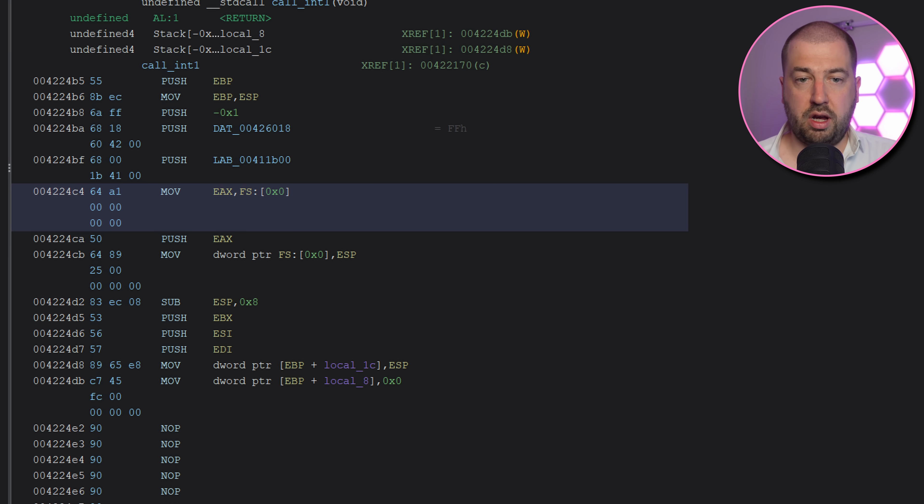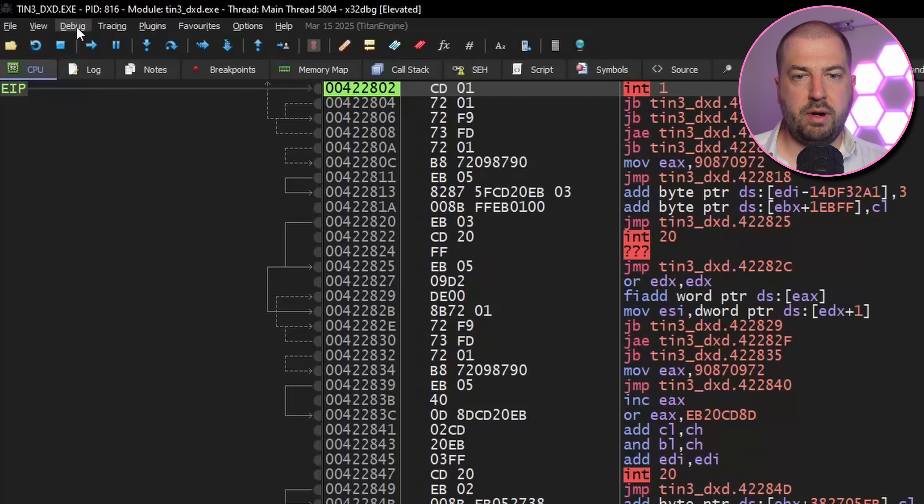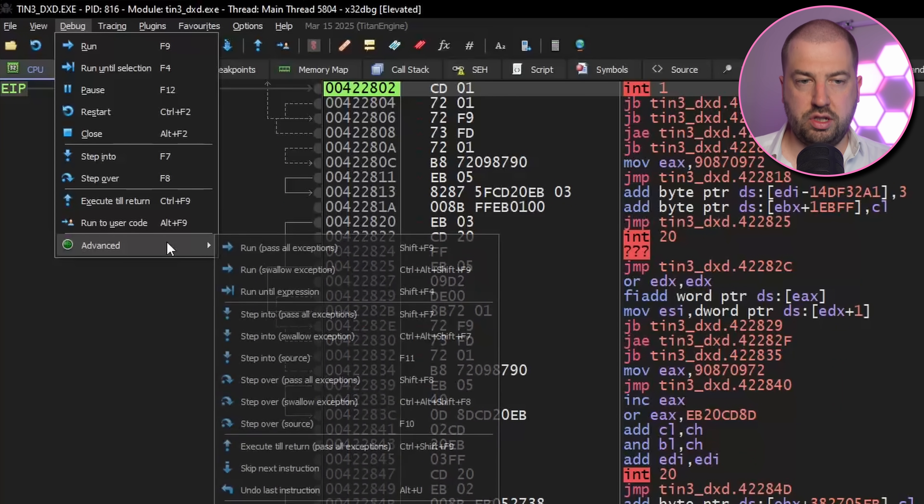Now int1 is interesting, as it is the interrupt the debugger will use when it wants to single-step your application, which is why it's stopping on it. If you run this without a debugger, the program catches it and executes its exception handler. However, if you run it within a debugger, the debugger stops here and never executes the handler. So let's put a breakpoint on the handler and tell x64dbg to continue as if it didn't catch the interrupt.